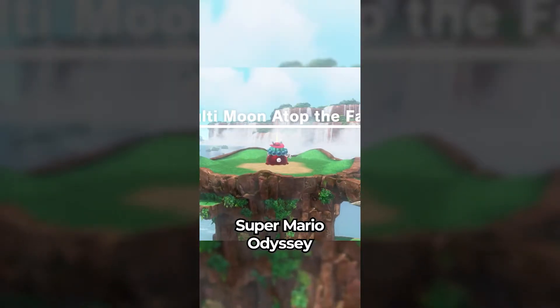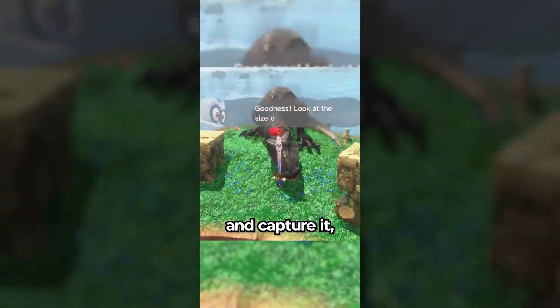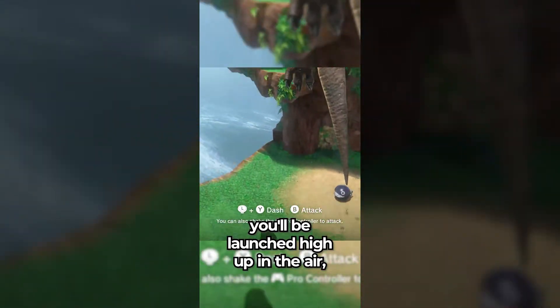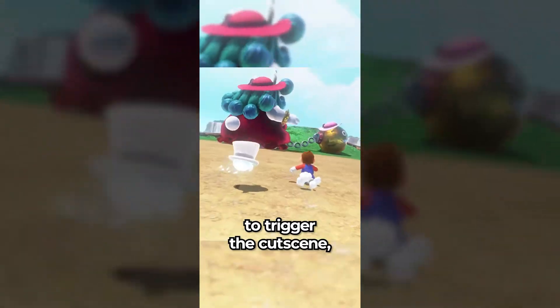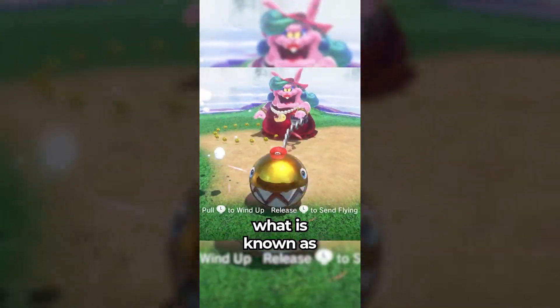Did you know that in Super Mario Odyssey, there's a way to skip most of Cascade Kingdom? If you go to the T-Rex and capture it, and then run over this trampoline with your left foot, you'll be launched up high in the air. At this point, you uncapture the T-Rex and then dive towards the boss arena to trigger the cutscene. If you start the boss fight, you'll have successfully performed what is known as Dino Skip.